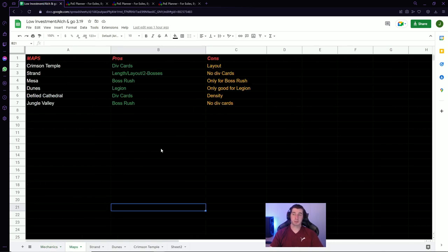Now let's get into the different maps that are good this league to run. Crimson Temple — pros: everybody knows it has the best div cards and a decent layout, though some people don't like the narrow corridors. Strand — a really long map with two bosses and a nice layout, but no div cards. Mesa — people like it for boss rushing since you get the boss really fast, but no really good div cards. Dunes — basically the Legion map; if you're going to run Legion, you want to run Dunes this league.